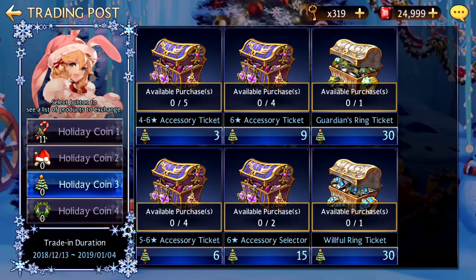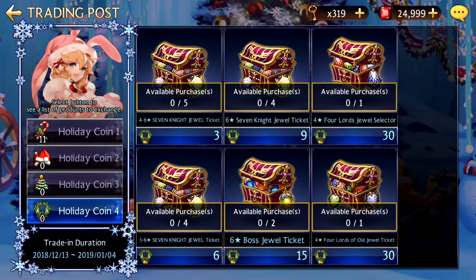For the third dungeon you're going to have accessories, and this is also a very cheap way to get a willful ring — hopefully you get the Luxe one which is 4 turns. And for the final one it is actually a dual dungeon and you're going to get a fall of old ticket. A selector would be better of course.